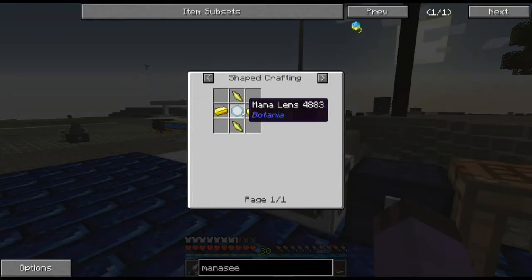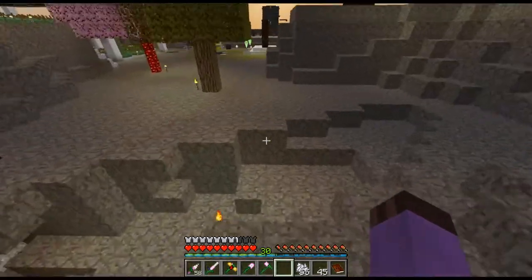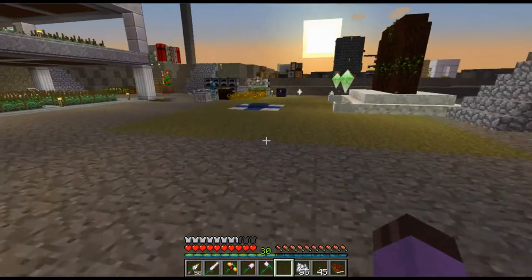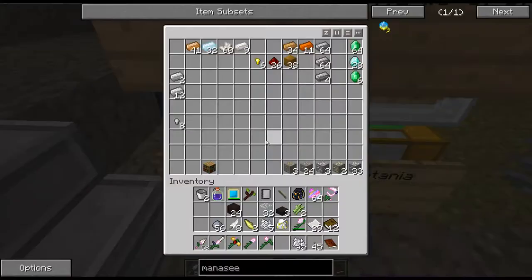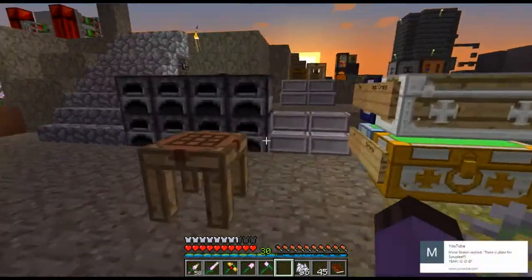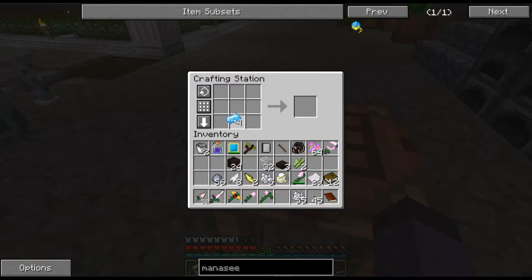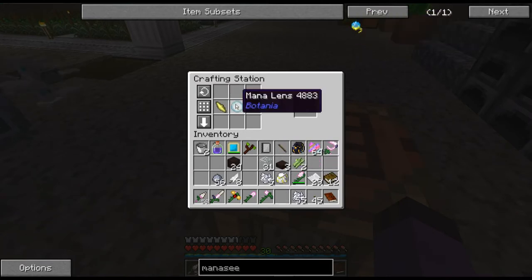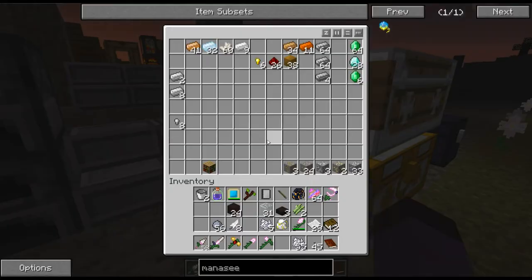So we need to find ways of earning more aspects. To do that, we're going to need the thing that I needed the shard essence for — we are going to need a Thaumometer, which uses a mana lens. The Thaumometer will scan items all over the world, and there are dozens and dozens of mods that have been kind enough to add their list of items to Thaumcraft's dictionary. That also requires gold.